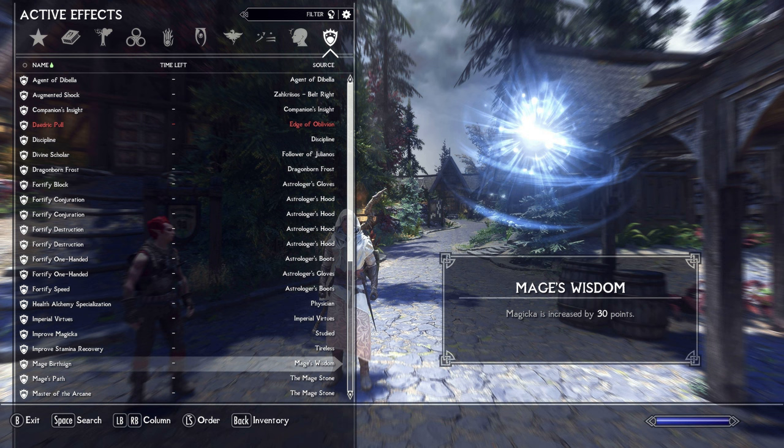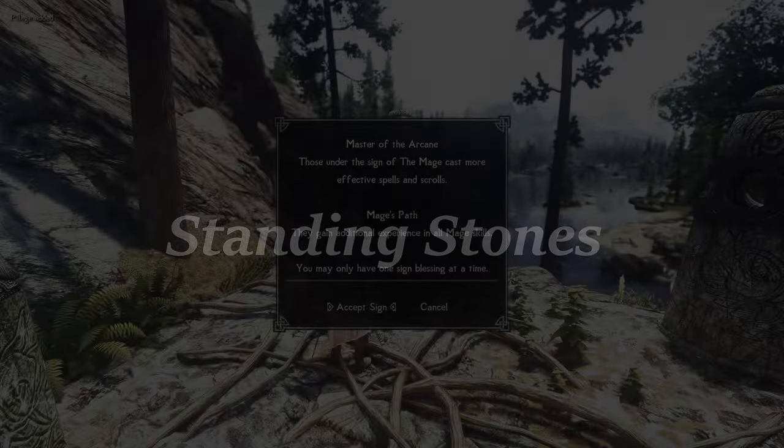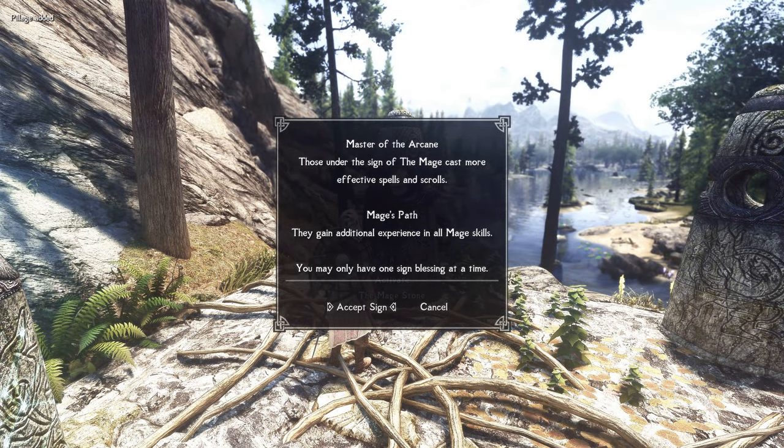For the birth sign in Classic Classes and Birth Signs Reimagined, I chose the Mage, which gives you 30 points of additional magicka at the very beginning of your playthrough. This helps a lot with summons early on in the game. As far as standing stones go, I chose the Mage Stone early on. This helps Destruction, Conjuration, and Enchanting to level faster.